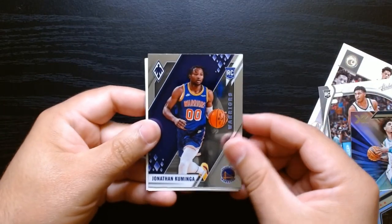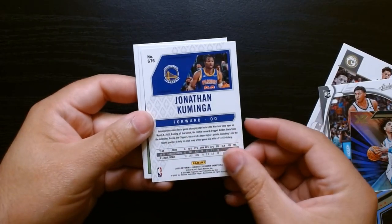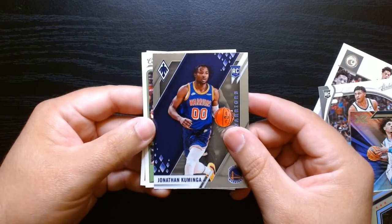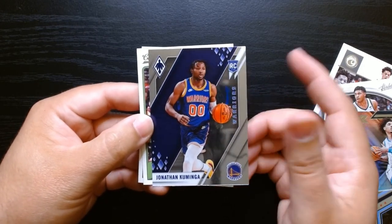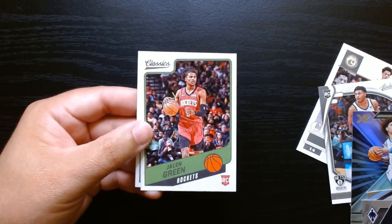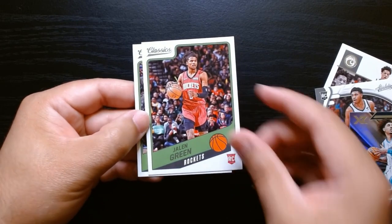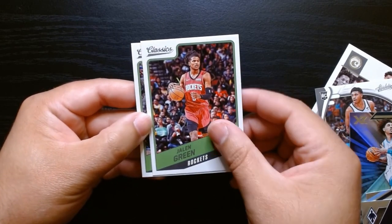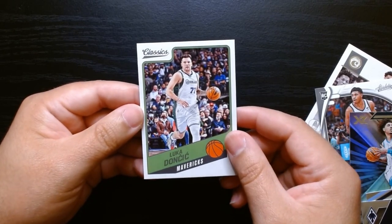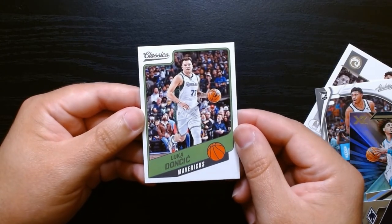Kuminga Phoenix — the Phoenix sometimes have some value. The Phoenix out of Chronicles, I've pulled a couple and when I've looked them up they have some decent value. Depends on the player, you know how it is. Jalen Green on the Classics Rookie — I like that. Oh, that little corner down there, I think it's a little dinged. And Luca on the Classics with the old school uniform. Classics for a Classic.